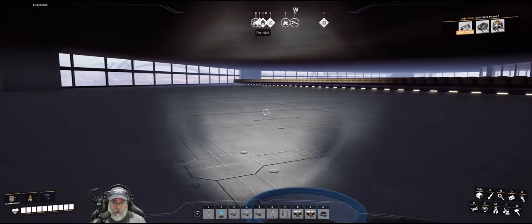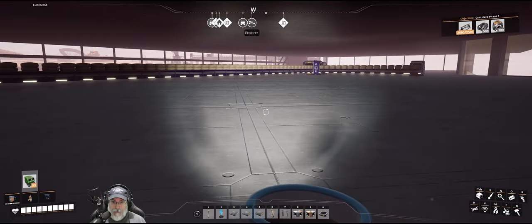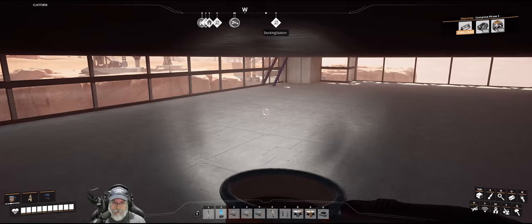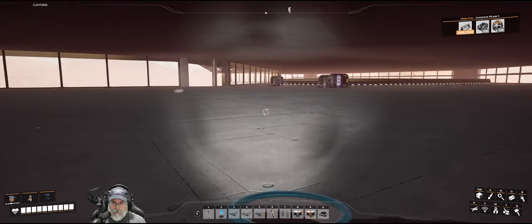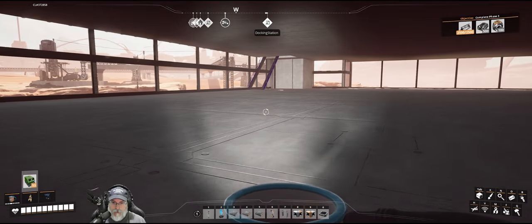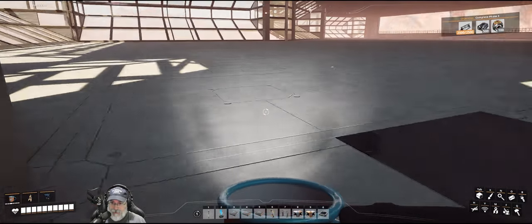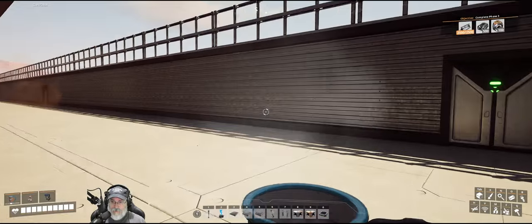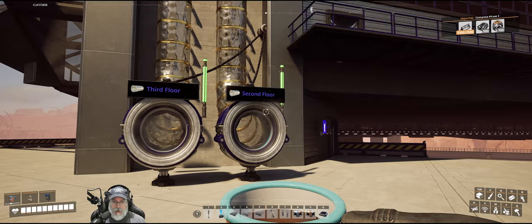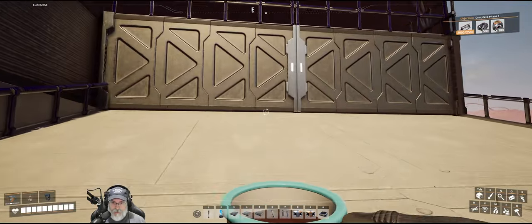Last thing we need to do here is hook up power and then see if it's all working. At some point I might want to consider stair access between the floors because I've got hyper tube access from the ground all the way, but not between the floors themselves.